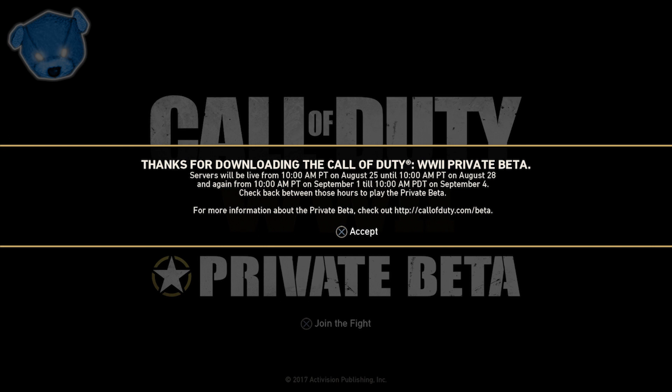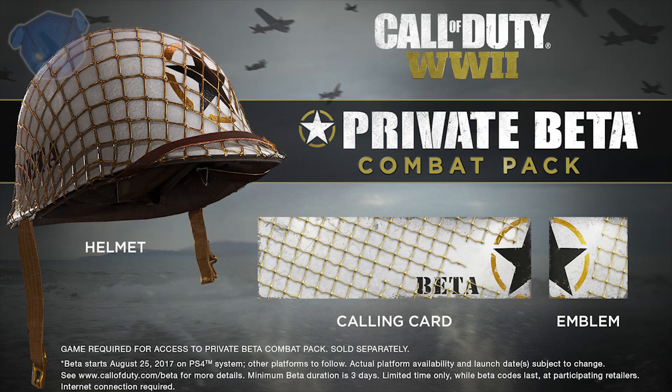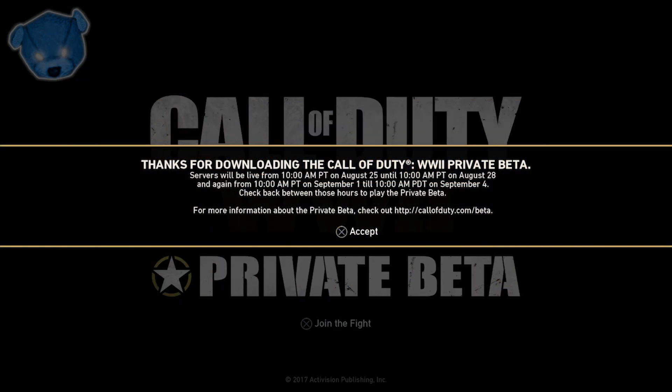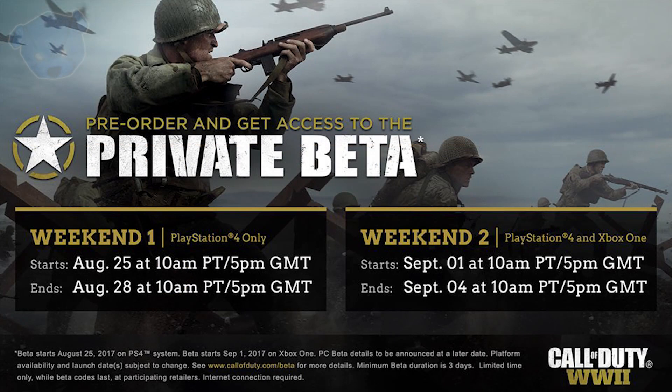If you want to play the beta, get the game right now because there is exclusive gear just for participating. There's gonna be a beta helmet, a calling card, and an emblem — that's the combat pack that'll be introduced when you start the game in November. The servers will be live from 10 a.m. Pacific time on August 25th to 10 a.m. Pacific time on August 28th — that's for PlayStation 4.